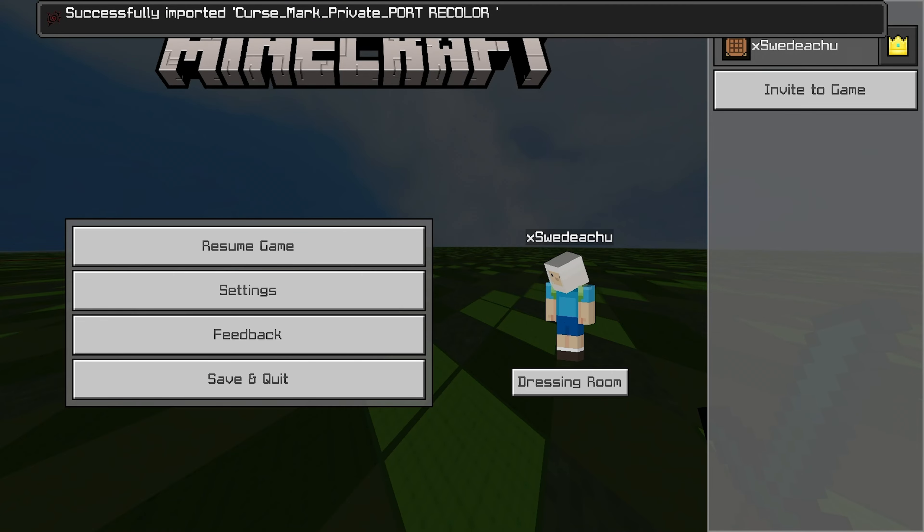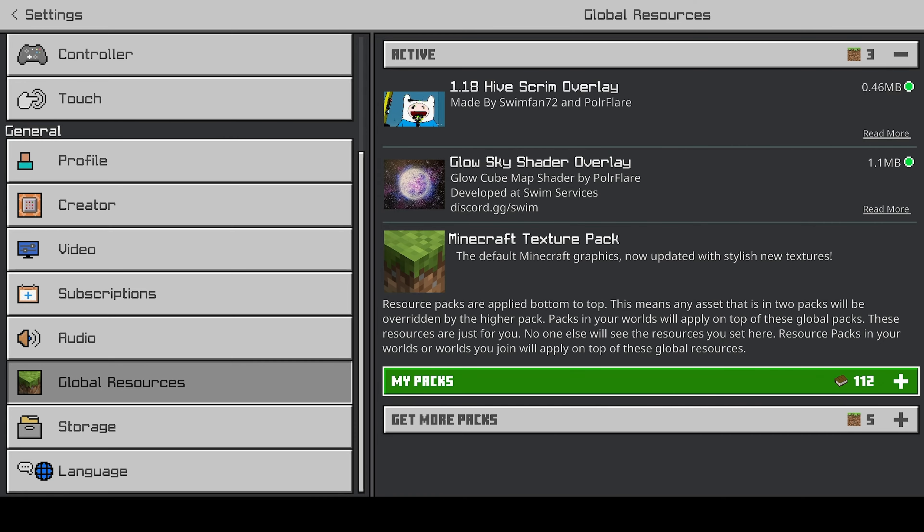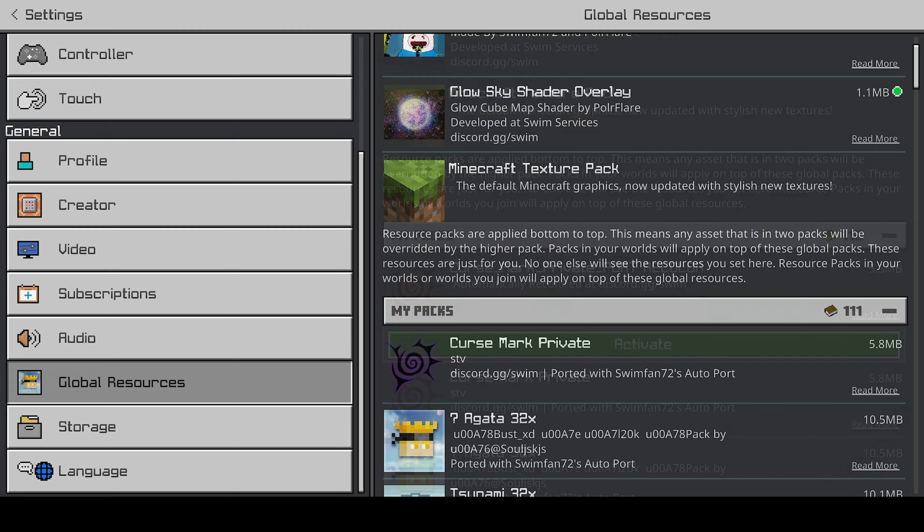We're gonna download it and open it. Alright, we got it imported. As you can see, this was the original one. This is the recolored one — as you can see, it's been recolored to red.